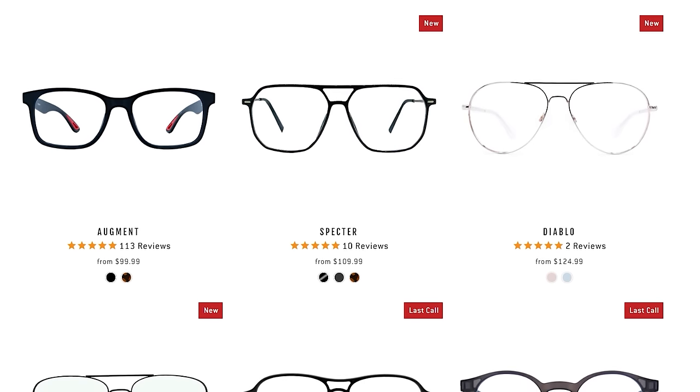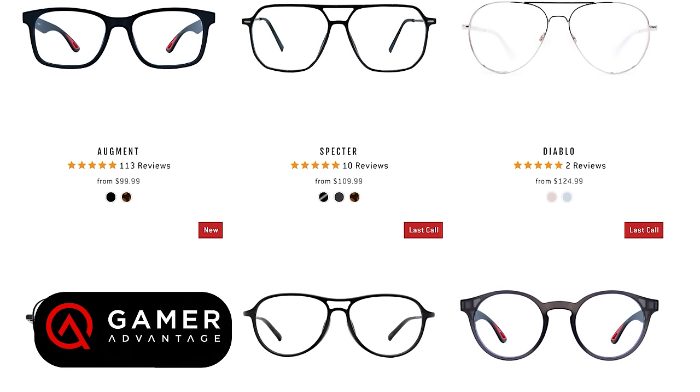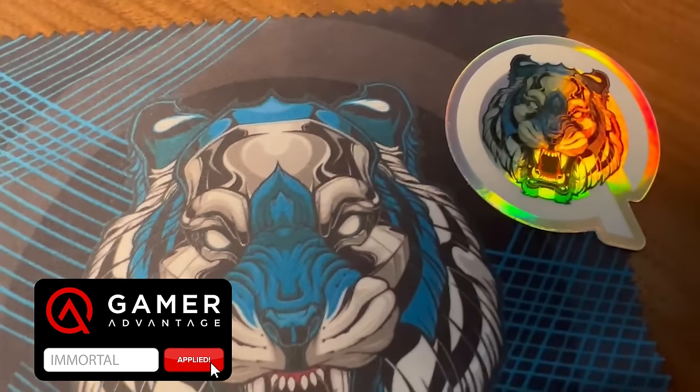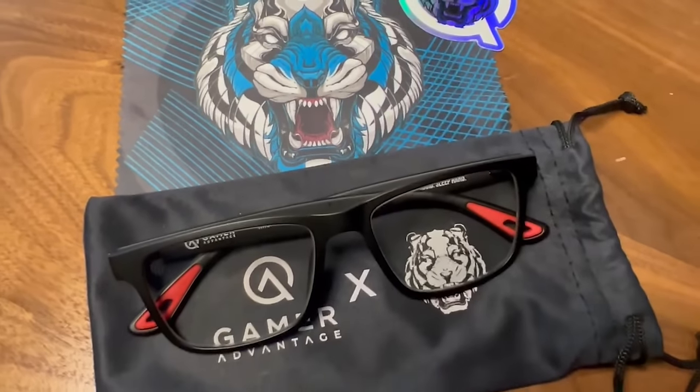So whether you're gaming, doing work, school, or just looking at screens for long periods of time, Gamer Advantage should be a part of your day-to-day loadout too. And if you want to pick up a pair, throw in code Immortal at checkout and it'll get you a nice little discount — the link will be down in the description below.